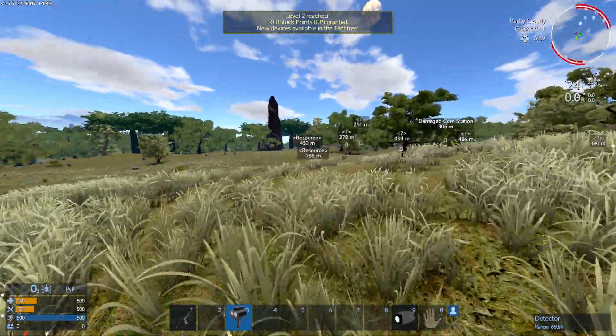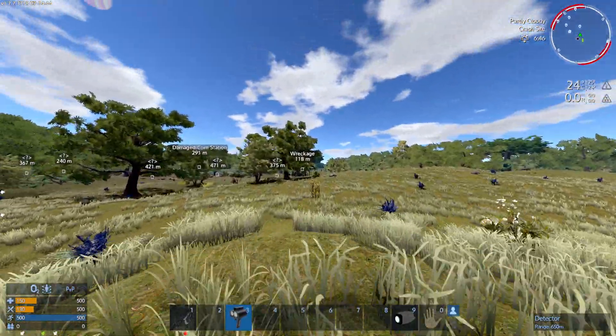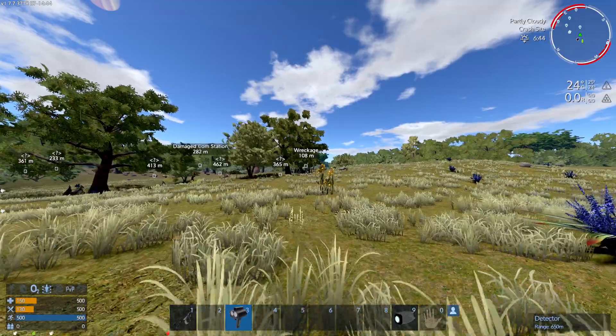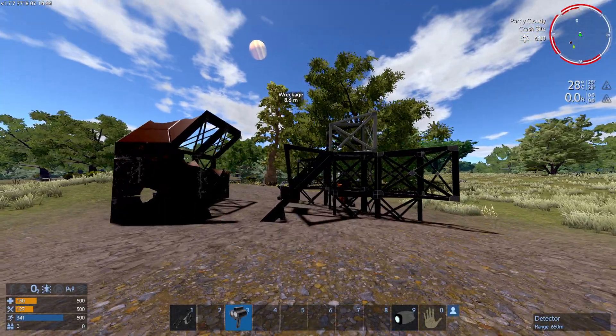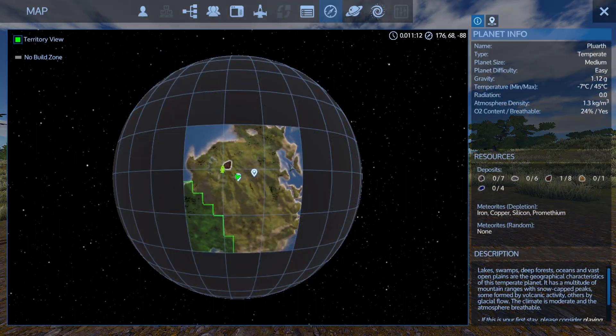It seems like I discovered another wreckage and I gained some points, because you gain points by collecting stuff from the ground, by mining, and by finding things. Let's check out that wreckage over there. Here's the wreckage I found — since I'm close to it, I've discovered it, so this will remain on the map from now on.